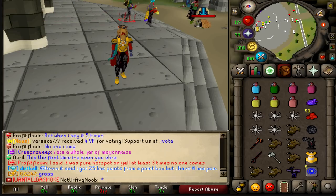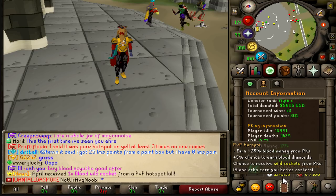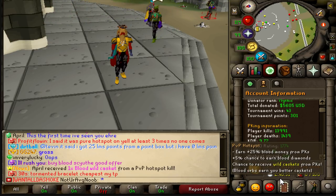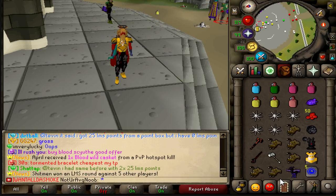It looks like the pure hotspot has just begun — we got two hours and 40 minutes of it. You'll earn 25 more blood money from PKs, you have a 5% chance to earn blood diamonds, and then of course my favorite: the chance to receive blood wilderness caskets from PKs.